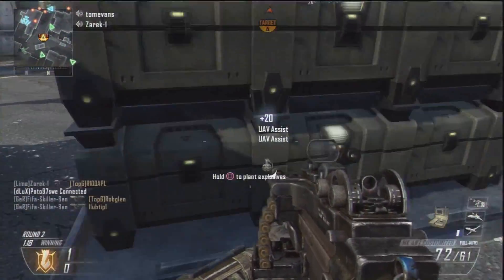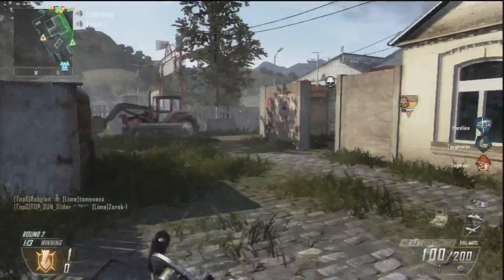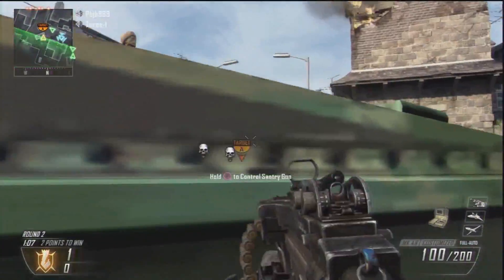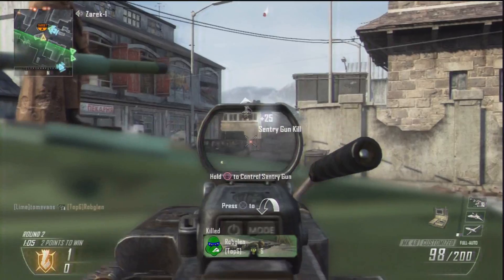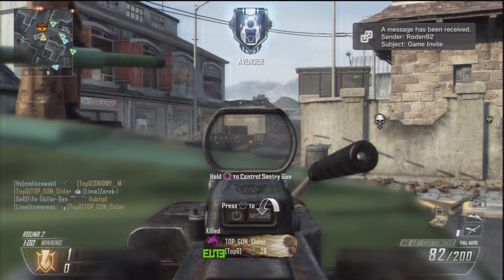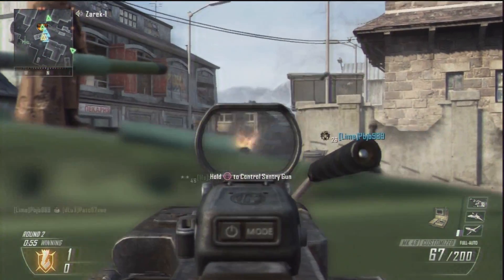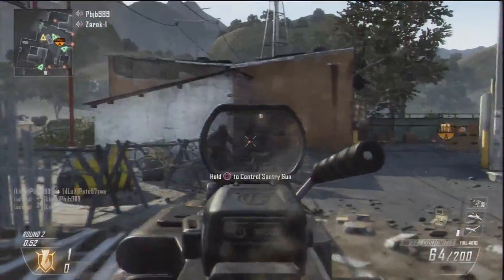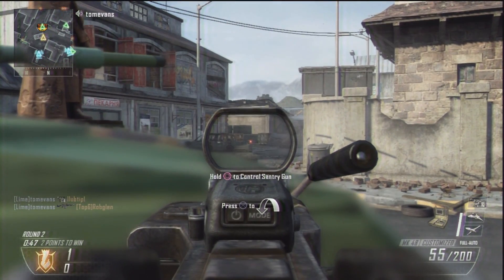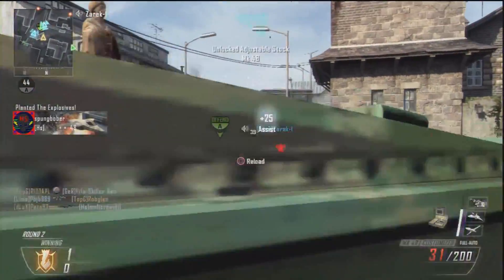If I die or get pushed off the objective, my sentry gun is still there or I've got a lightning strike to drive them back and re-establish dominance. When you're in this position you've really got to push hard and not let the enemy team back into it — establish dominance, get that bomb plant, and get the game won. The light machine gun used this way can just deny huge amounts of the map to the enemy.